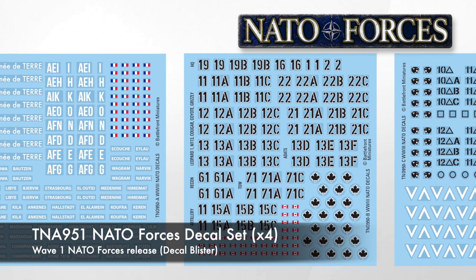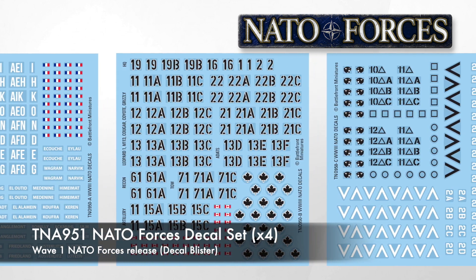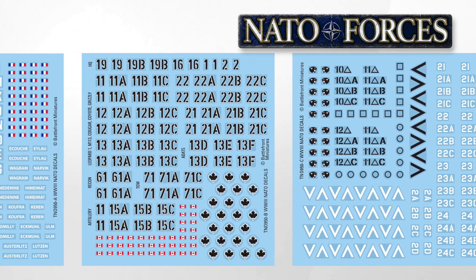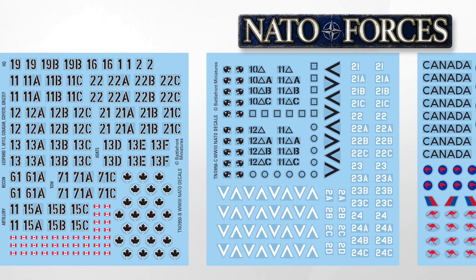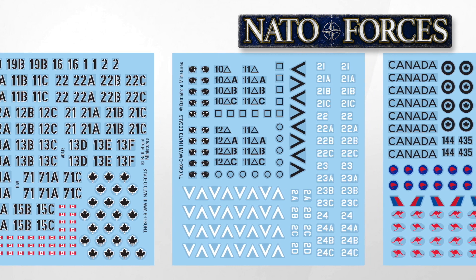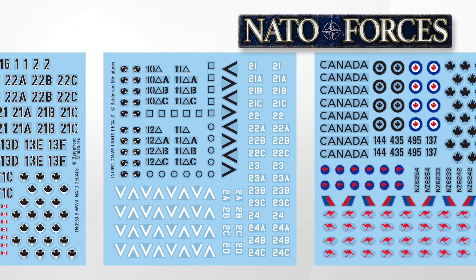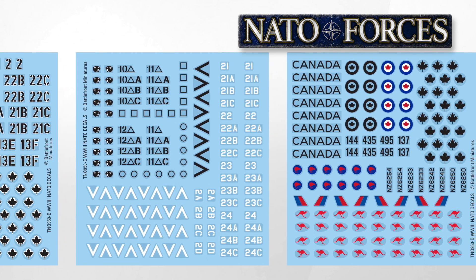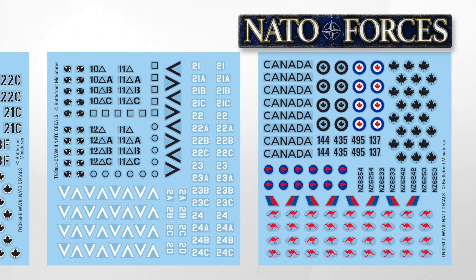The last thing in this first NATO forces wave is TNA-951, the NATO forces decal set. This is a set of four decal sheets with markings for NATO forces vehicles. I see sheets here for France, Canada and Australia. This includes red kangaroos for Aussie vehicles and aircraft markings for New Zealand Skyhawks. You are going to end up with decals you don't need from this pack, but maybe you can trade and swap them.